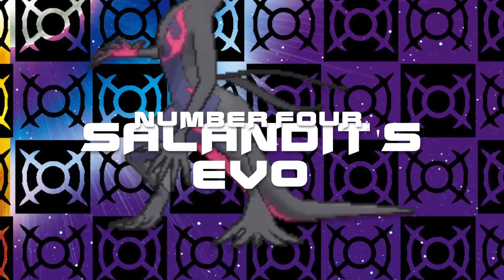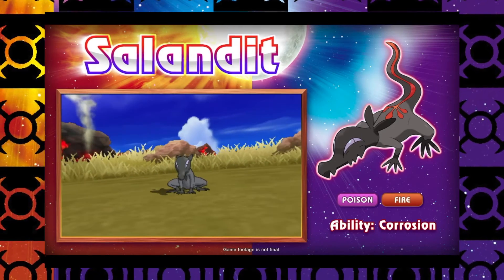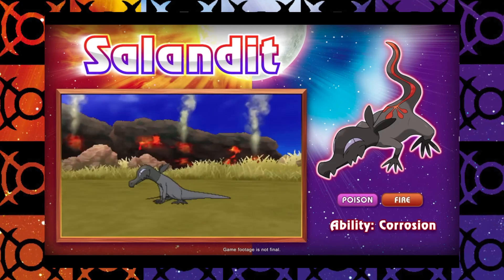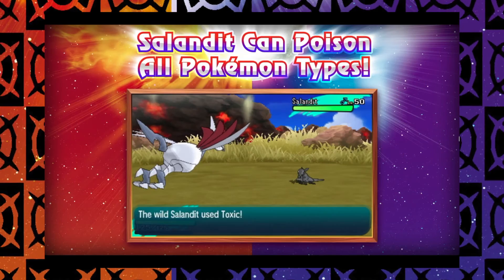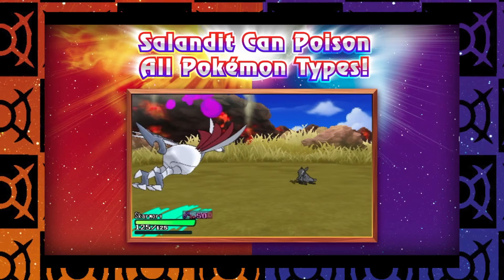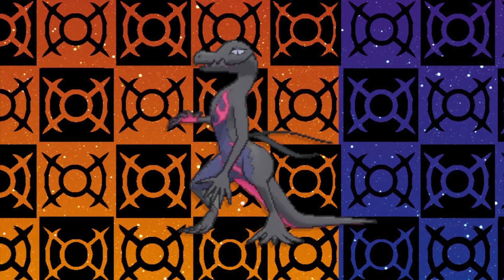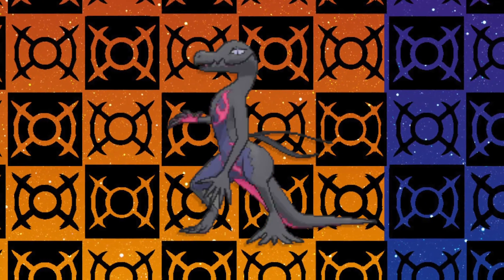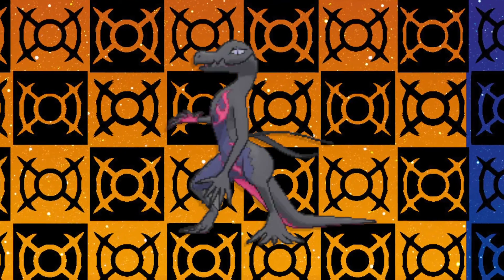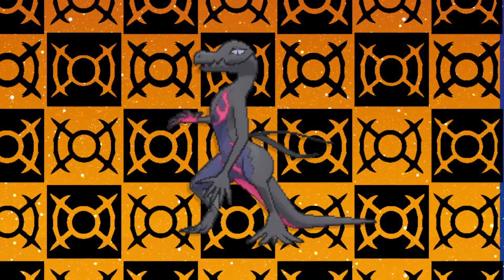Number 4: Salandit's Evolution. Salandit has been a fan favorite since it was announced, thanks to its unique Fire/Poison typing — a new combination we have never seen before. Its ability Corrosion allows it to poison all types of Pokémon, including Steel types, which have up to this point been immune to poison status. I also absolutely love its sleek design — it looks exactly how I would have pictured an evolution of Salandit, with signature features from its pre-evolution and that dark color palette keeping the imagery of a thief up.